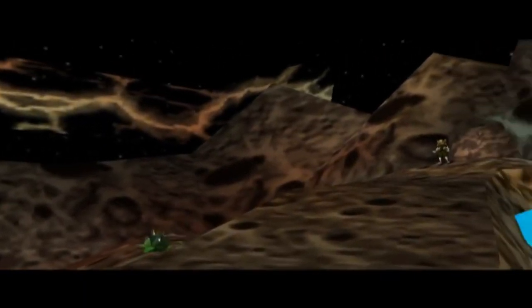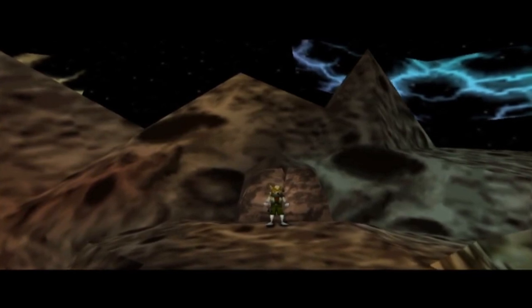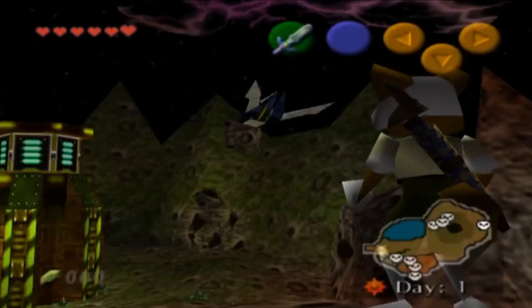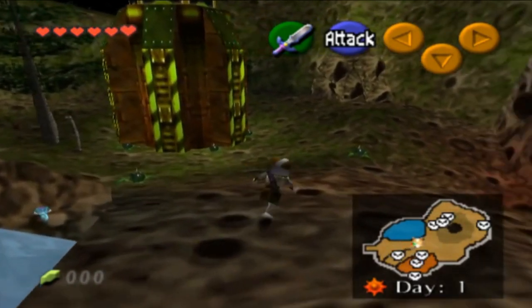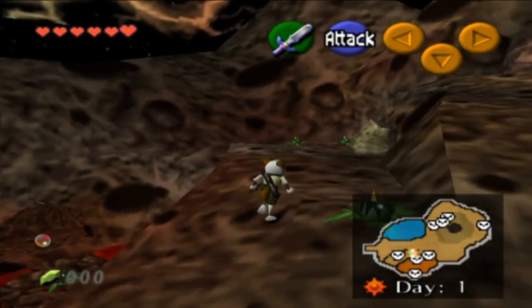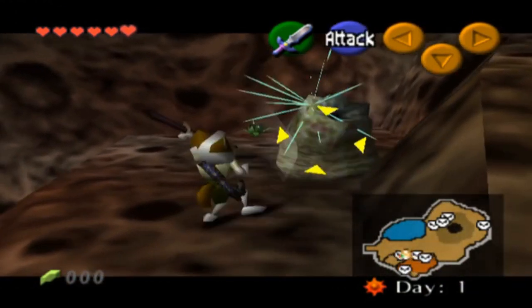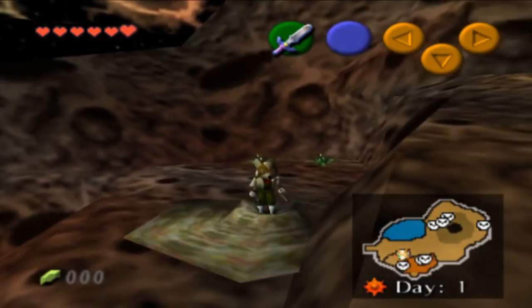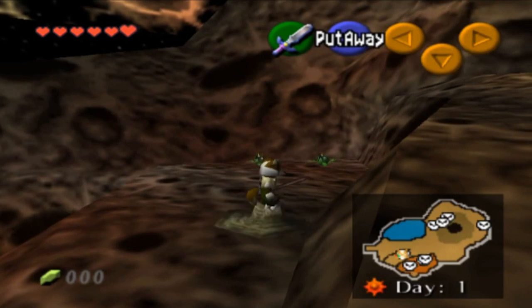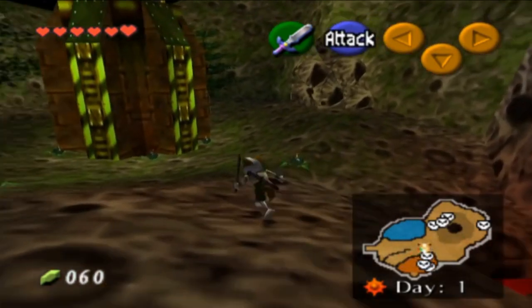Star Fox 64 Survival. This is a ROM hack of Ocarina of Time, but with Fox McCloud in the lead role. Fox McCloud has crashed on a planet and must survive 30 days. Each day there are randomly generated enemies that you must defeat. All enemies are from Ocarina of Time. Because it's a hack of Ocarina of Time, the combat system is the same. You don't explore areas here — you keep returning to the same area to defeat enemies each day.